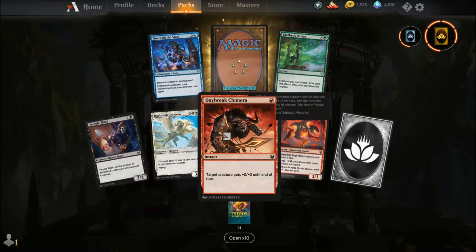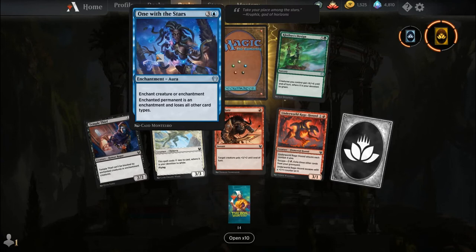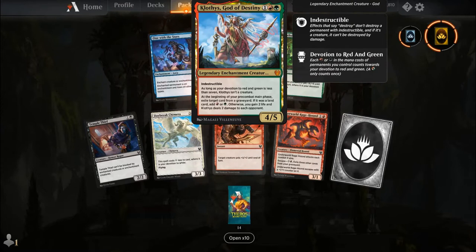Temple Thief, Daybreak Chimera, Infuriate, Underworld Ragehound, a common wildcard, One with the Stars, Clothis's Design, and our rare is Klothys, God of Destiny.